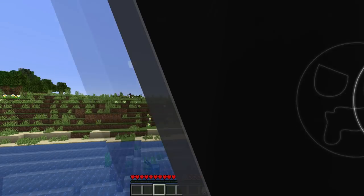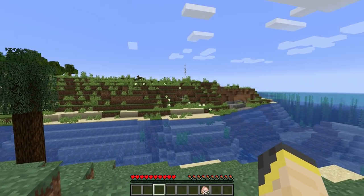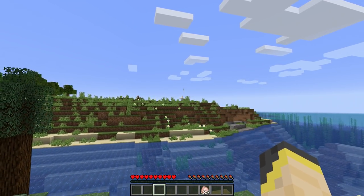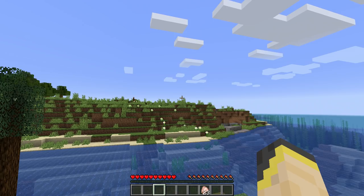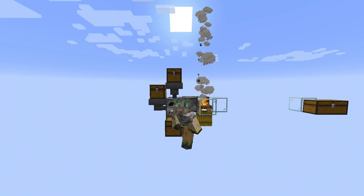This smoke beacon system is crazy useful for survival because it completely eliminates the need to run back and forth and check your smelter. You know that as soon as the smoke is gone, your smelter is off and everything you were smelting is completely done. Now the smoke's gone and I know my smelter is completely ready. This design works in the 1.14 update and it should work on bedrock as well.